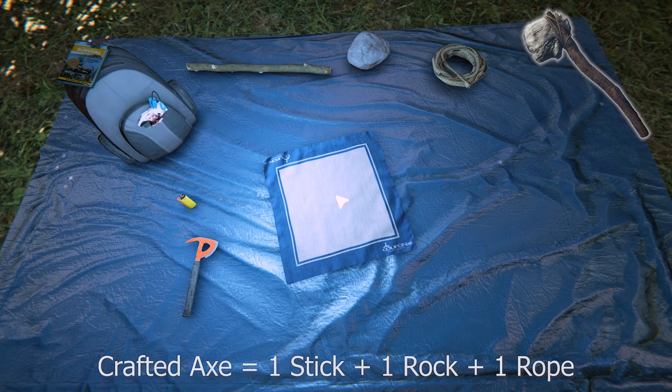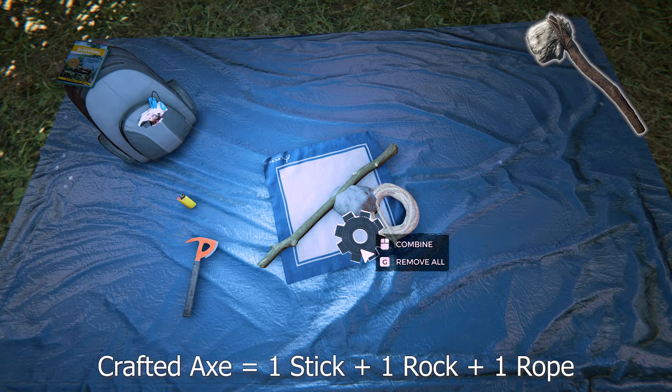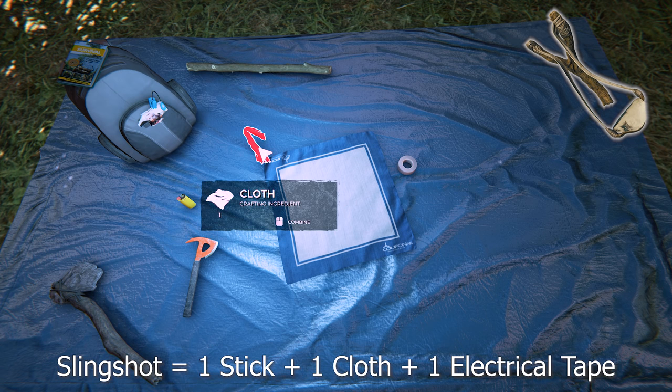I'm going to start with weapons first. To make a crafted axe you need a stick, a rock, and a rope. You can only carry one. This is a pretty bad weapon — you also don't need to craft it, as some cannibals do carry it and they'll drop it upon dying.